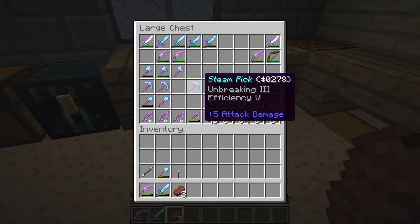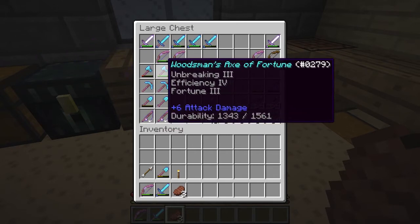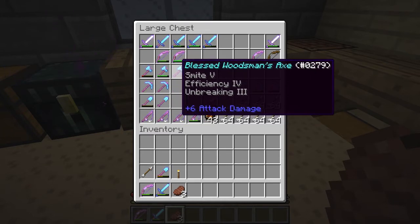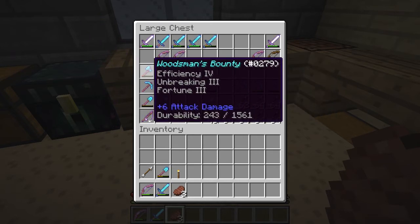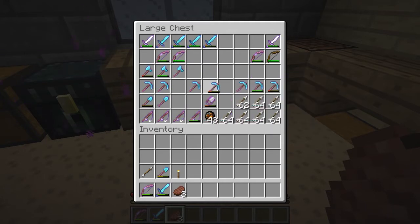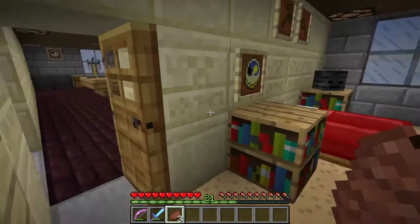I have other tools that have the same exact enchantments with different names like Pick of Labor, Steam Pick, Treasure Hunter's Pick, and the Pick of Richness. I only had one axe that was Efficiency 5 Unbreaking 3, so that's probably the most important thing I lost. These other ones are Efficiency 4 and have other enchantments along with them, which makes them harder to repair. I like having backups of these because repairing these tools takes a long time — grinding for the experience and stuff — so I like to have a few of them around.